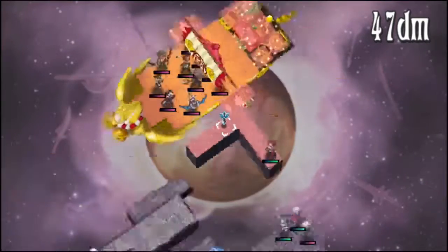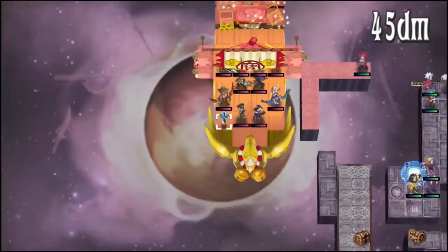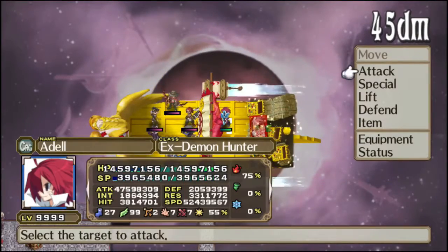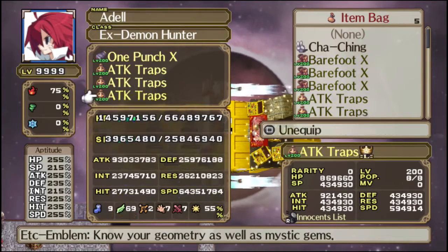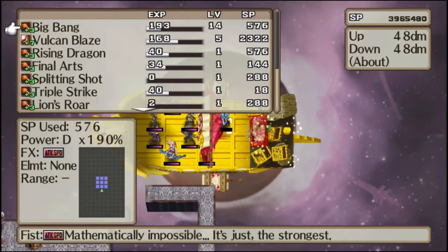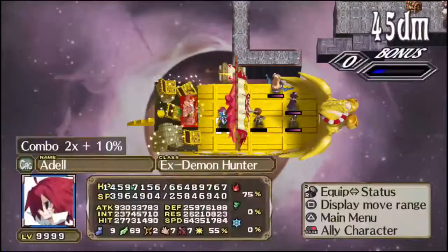So yeah, I throw Adele and Rutile over, only it turns out that I miscalculated because nobody can throw that far. I end up throwing Adele diagonally, and then I don't have any room for Rutile, which means Adele is going this round solo. I also brought along a lot of these attack traps that I duplicated a few episodes ago — those are always useful.